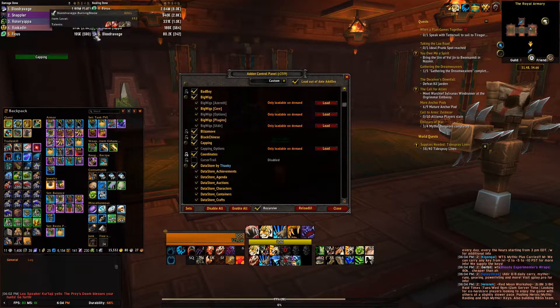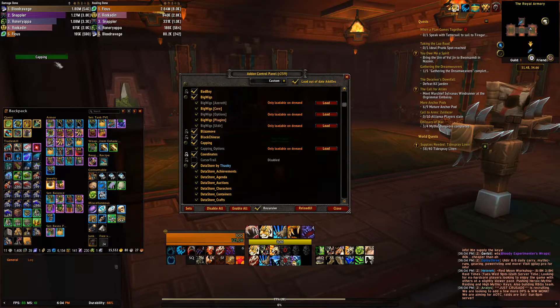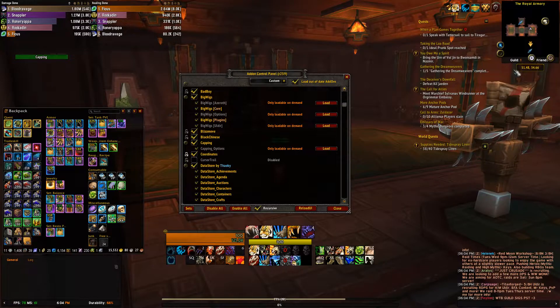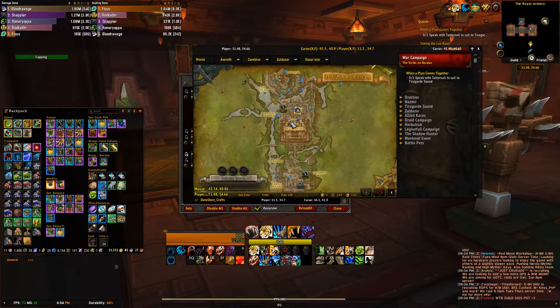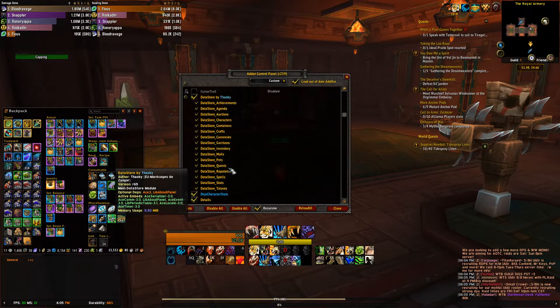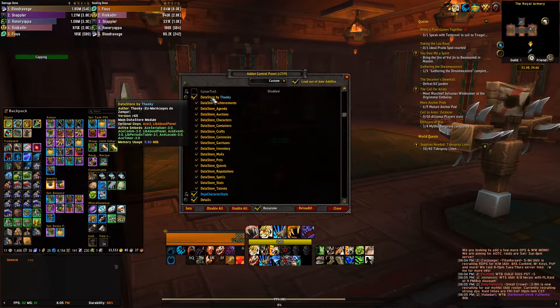BlizzMove allows you to move all the Blizzard default windows. Block Chinese is another chat filter. Capping is this little thing you see here for battlegrounds - it's a capture timer. Coordinates is a map add-on: you can see it right under my mini map - it tells me coordinates of where I am, showing my player coordinates as well as my cursor coordinates. Just a quality of life thing in my opinion.